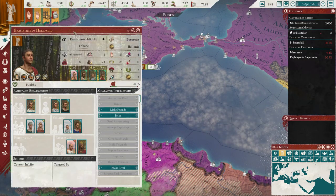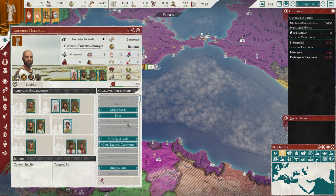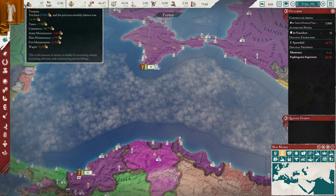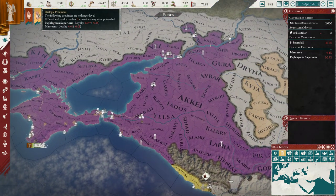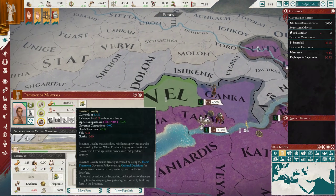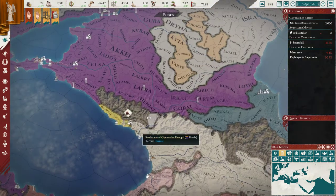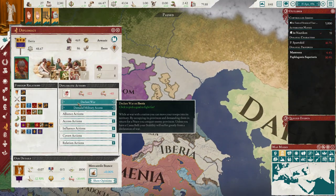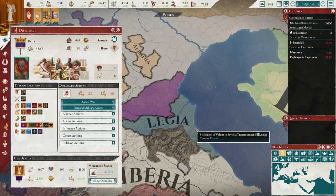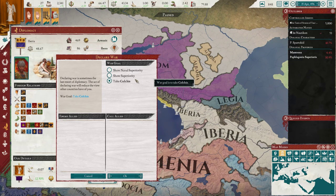We do have a little bit of Pretender support, though these guys aren't that powerful. So Mantiza — we can't do much about that, which is unfortunate. So do we want to go to war with Legia — or I mean Iberia? I think we should maybe try it.